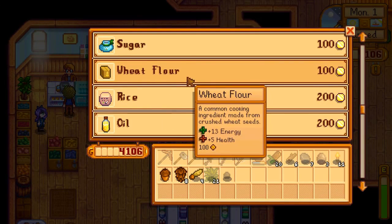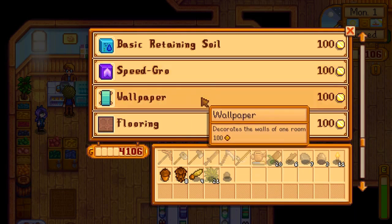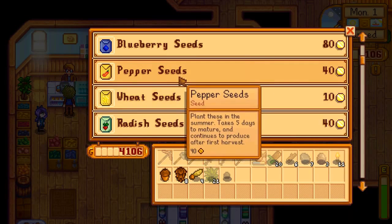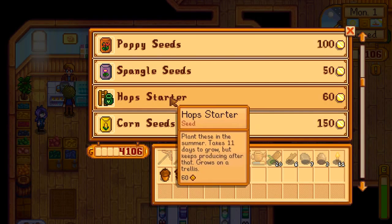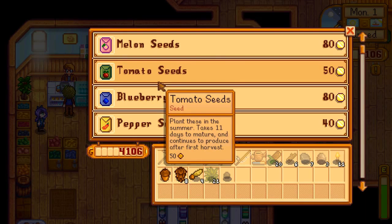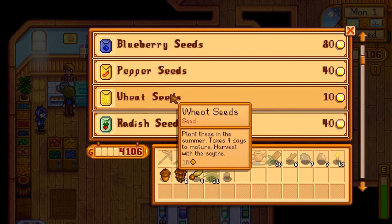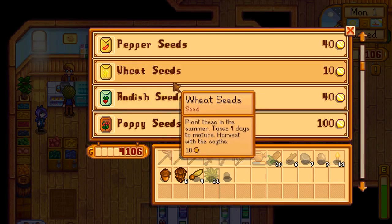Seeds, yeah. Wheat flour — that's not it. Fertilizer — that's cool but I can craft those. Three saplings. Let's check the seeds — there's a lot of stuff actually. Melon seeds, tomato seeds, and these ones continue to produce. Blueberry also continues to produce, so do pepper seeds. Wheat seeds — oh, this might be the stuff for the chickens!